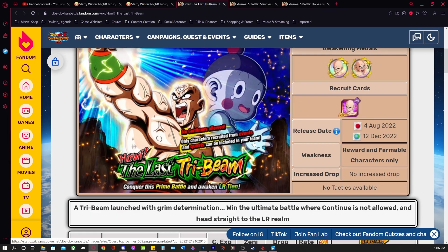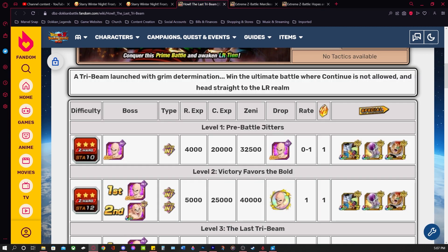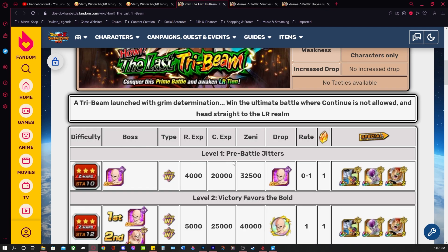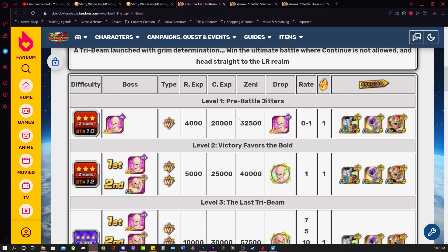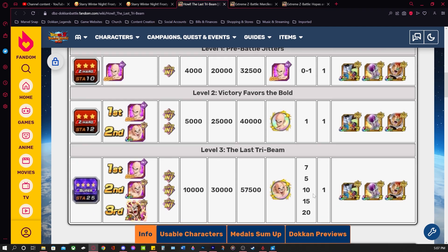Then we have this new Prime Battle LRTN event, which some of you may have already started grinding. There are no missions attached to this event — it's pretty bare bones. You can get three free-to-play Dragonstones from this because clearing a new stage gets you a Dragonstone. You clear level one, level two, and level three for the first time and you get up to three free-to-play stones from that.